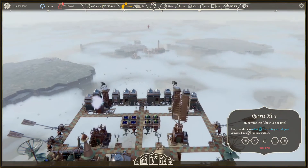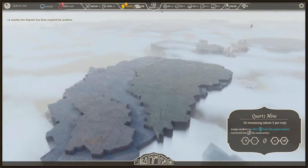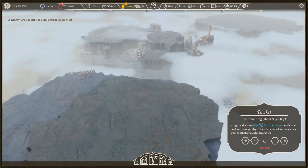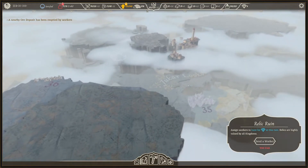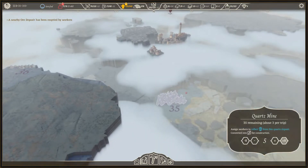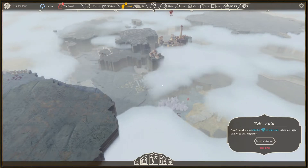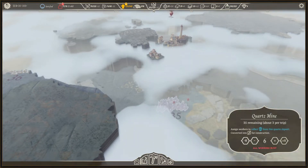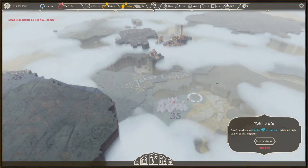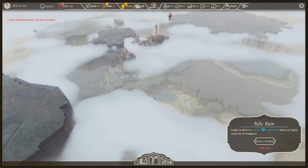Let's get some quartz. We have to be careful not to miss anything — there's a relic ruin over there, so we are going to collect those relics. We can also collect some quartz for glass since we've used quite a bit of it. Let's empty this cargo out and send one worker to the relic ruin as soon as we are in range.